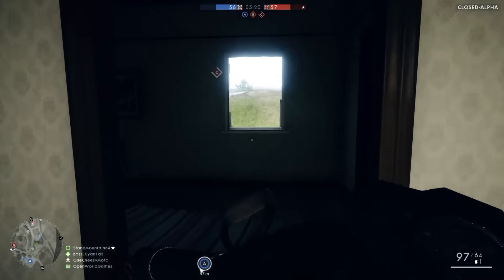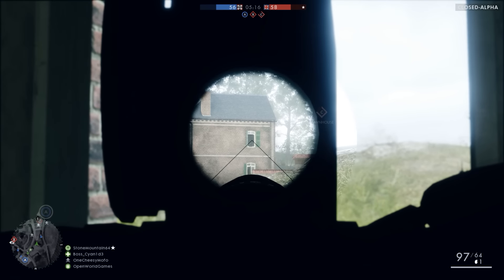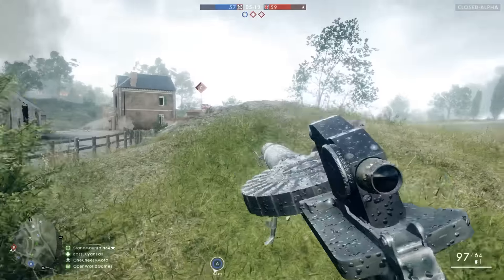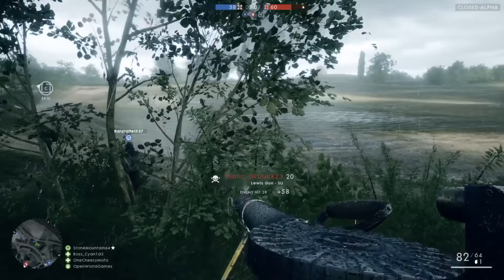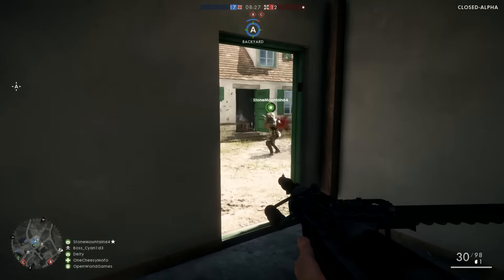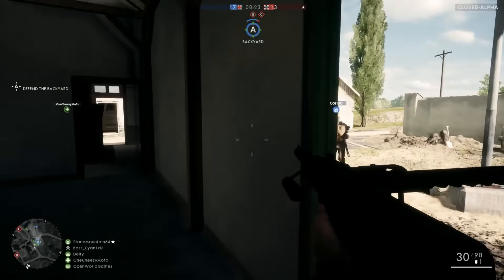Here's the Lewis Gun - this thing is serious business. You can go prone with this weapon, deploy your bipod, and it makes it insanely accurate - like a machine gun sniper. You can also do a lot of damage just by hip firing it, as you can see, and it causes a lot of carnage from quite a distance.